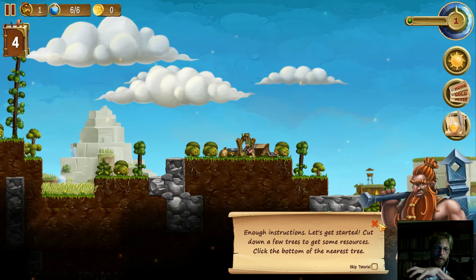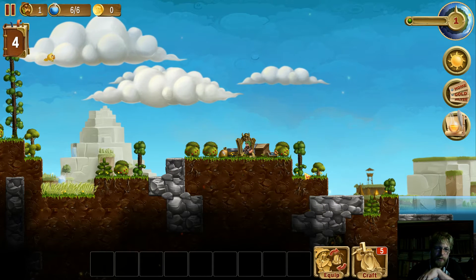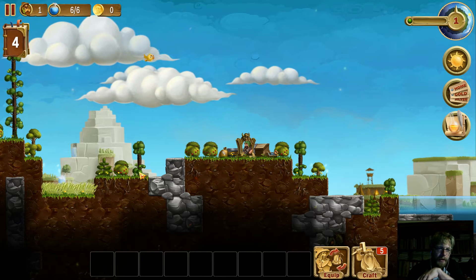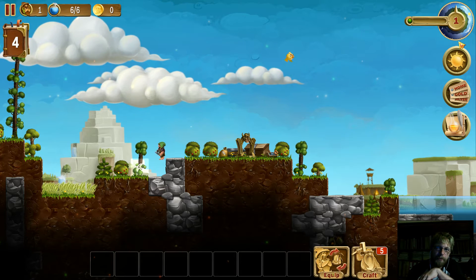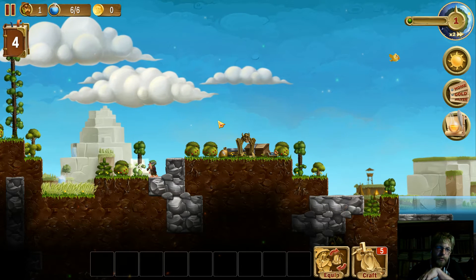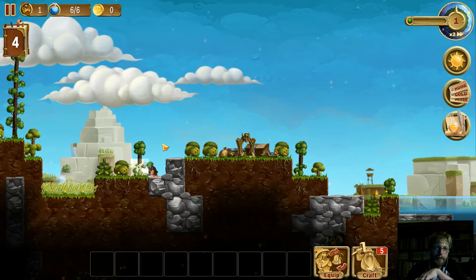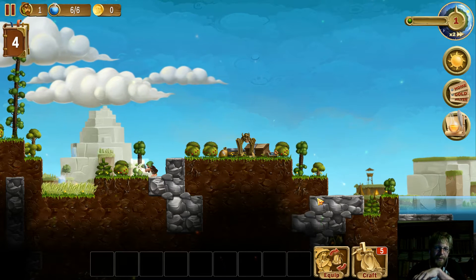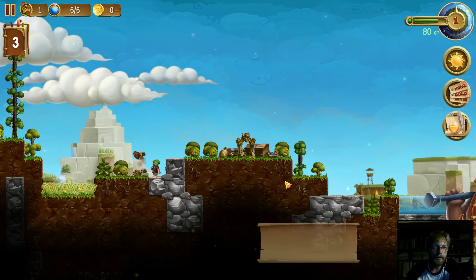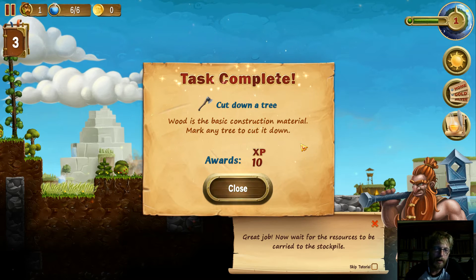Let's get started — cut down a few trees to get some resources. These are bushes, this is a tree, this is a small tree that's going to grow higher. I'll click on it and the dwarf is going to walk over and start working. I'm going to speed the game up to double speed. He's going to cut down this tree and complete our first mission. Now we wait for the resources to be carried to the stockpile.